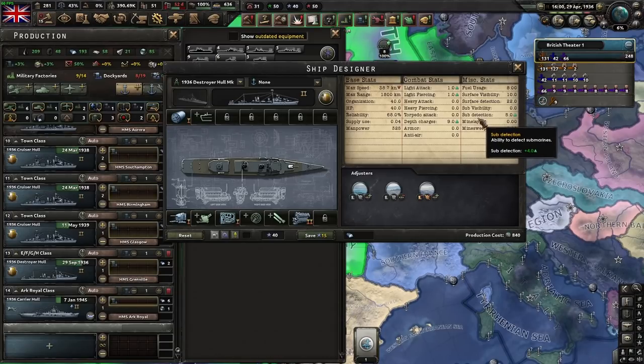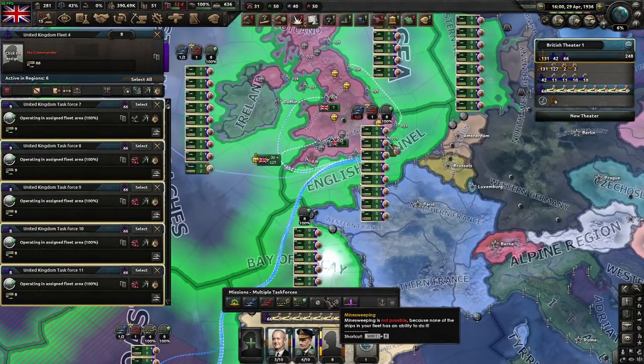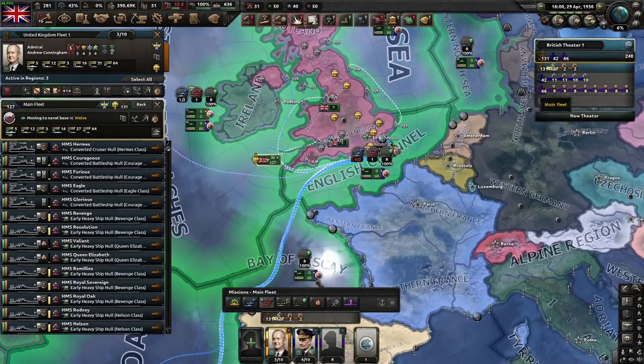On the flip side, if you don't actually care about sinking submarines, you can just pump out a whole bunch of cheap destroyers. That's not quite all of the different orders — there's also mine sweeping and mine laying.